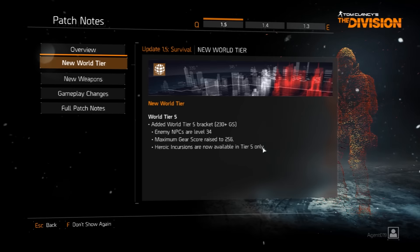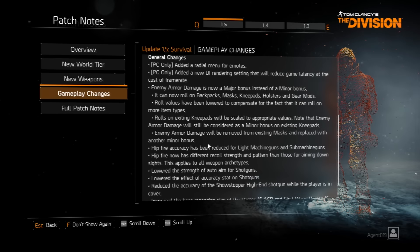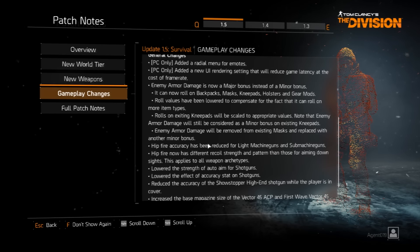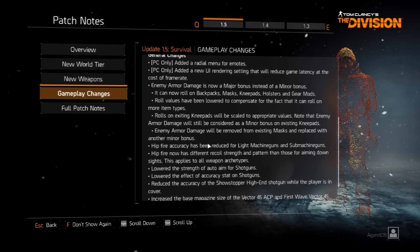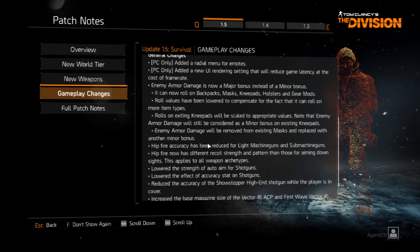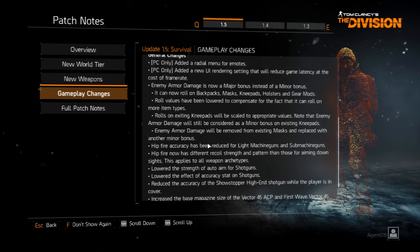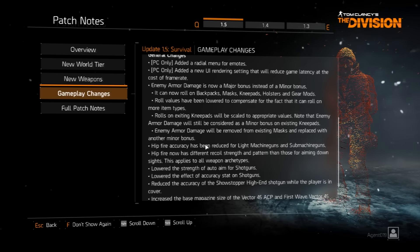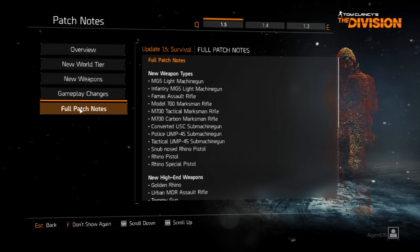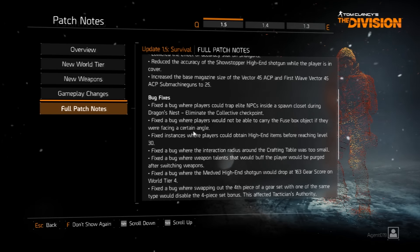One major change I want to direct you to: they made a bunch of changes, but the big one is enemy armor damage, where they made it a major attribute instead of a minor attribute. This feels like going backwards from 1.4 to 1.3. They see something being used in the game, they don't like how you're using it or stacking it, so they make a change that nobody likes. It's very disruptive and I don't like it at all.